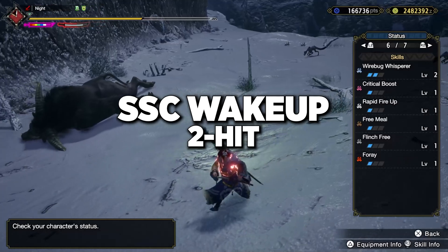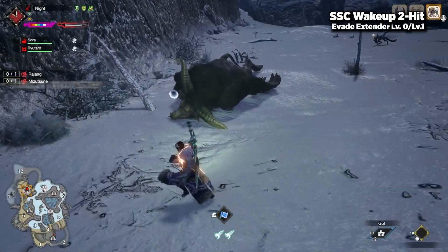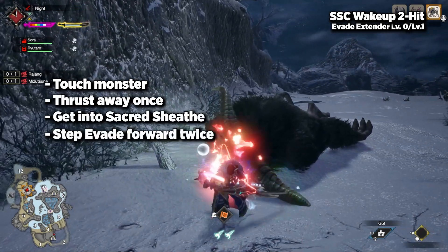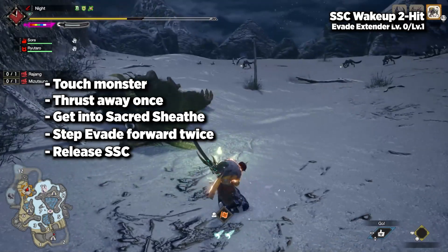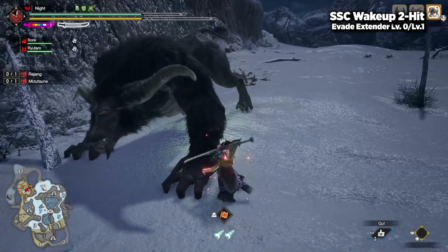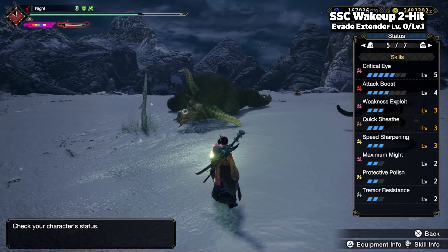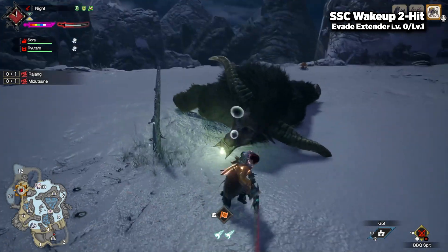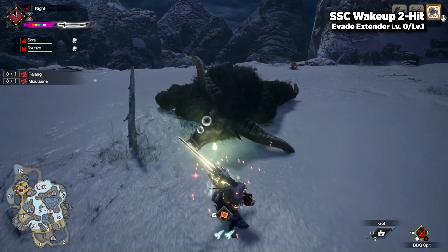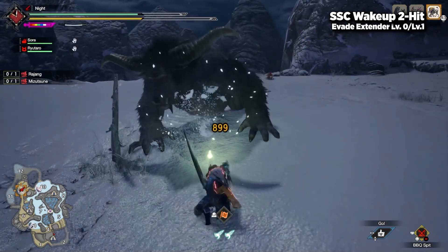Moving on to the two-hit Sacred Sheathe combo wakeup. With Evade Extender off or level 1: touch the monster, thrust away, Sacred Sheathe, step Evade forward twice, turn, and release. This is actually the same exact setup as the third hit with Evade Extender 2 and 3. Again, depending on the monster and their wakeup animation — or if you end up flinching them — you may or may not land the third hit. Don't feel bad if you miss it; it takes practice to get the angling and positioning right for each monster.